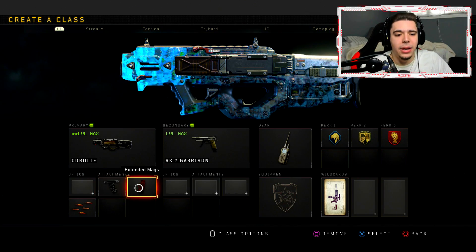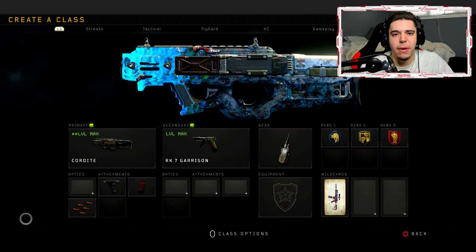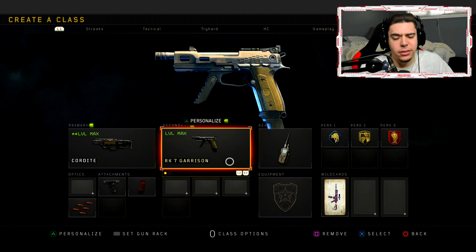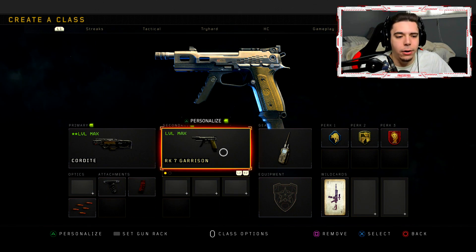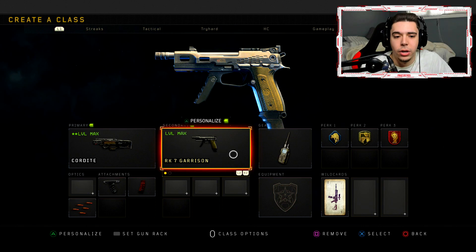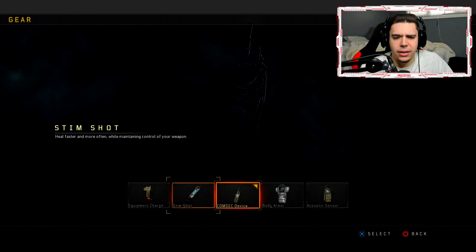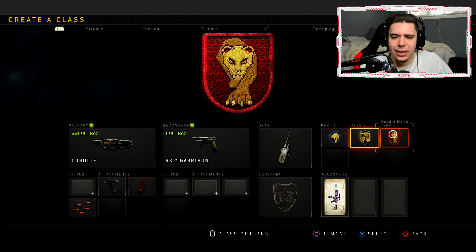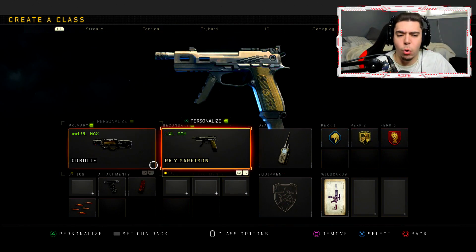We're using the Cordite with grip, extended mags, and rapid fire — by far my favorite attachment setup on this weapon. I've got a secondary on because if I take it off I have an extra spot, and I don't really like running a sight on the Cordite. We've also got the Comsec Device, stim shot, and the perks scavenger, dexterity, and dead sounds.